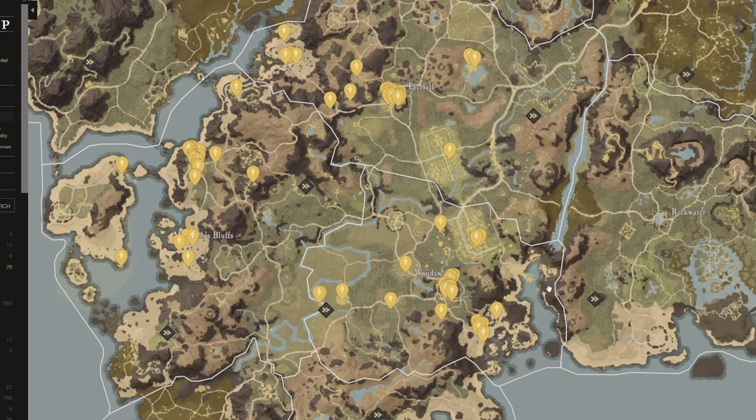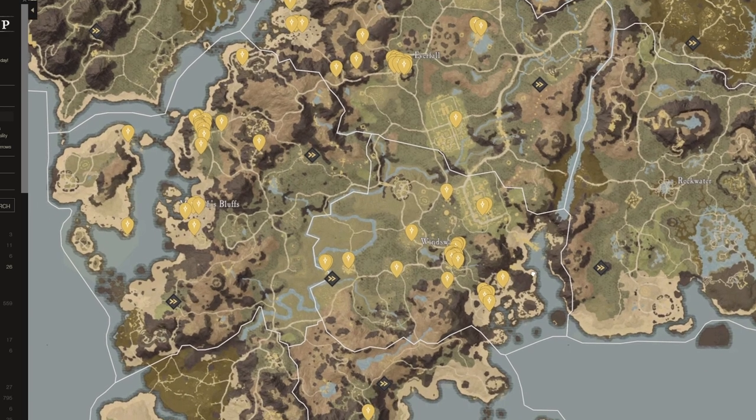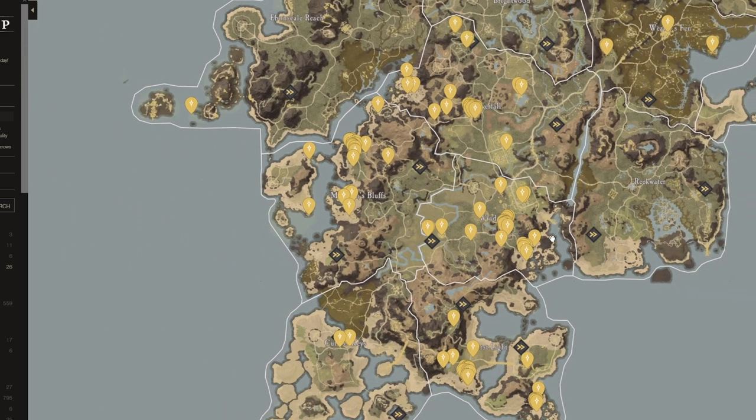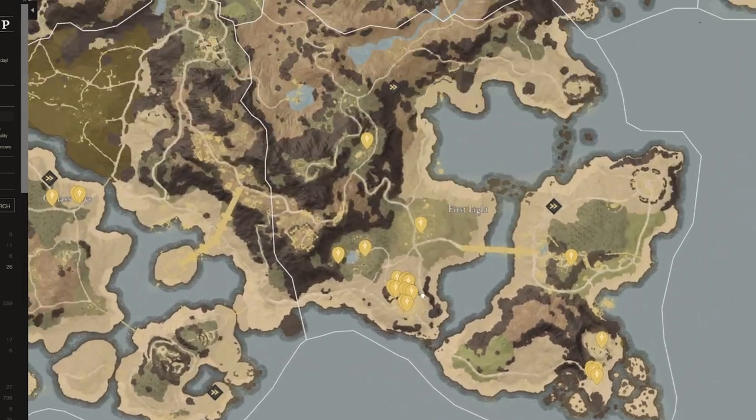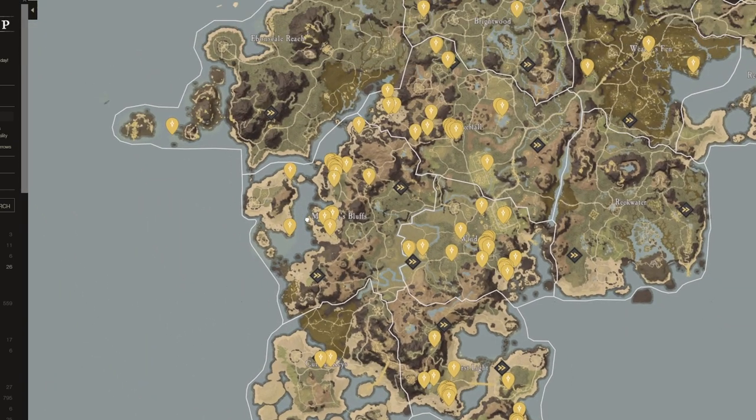So we have Everfall, Monarch's Bluffs, Windsward, and First Light — four great territories all together. These territories all have a lot of different things that are unique to them. However, they all have that starting zone where you have the main quest in this desert area, and you're going to see these in every single territory that is a possible starting zone.